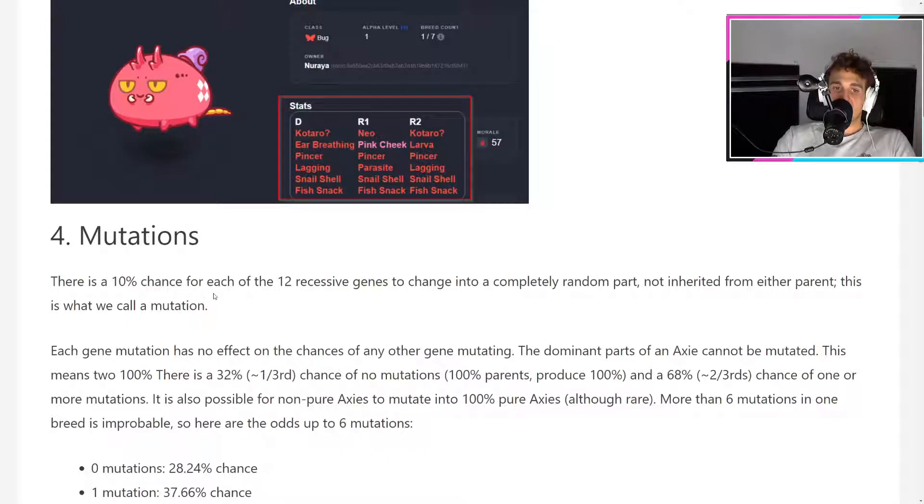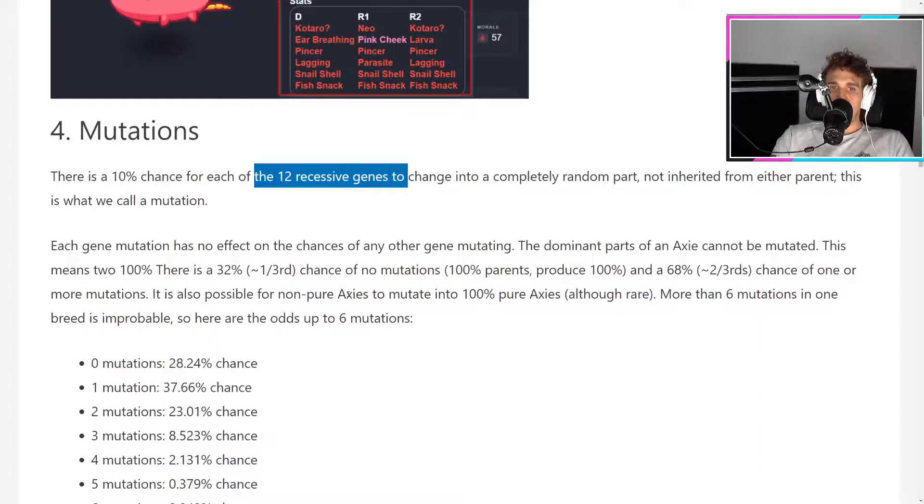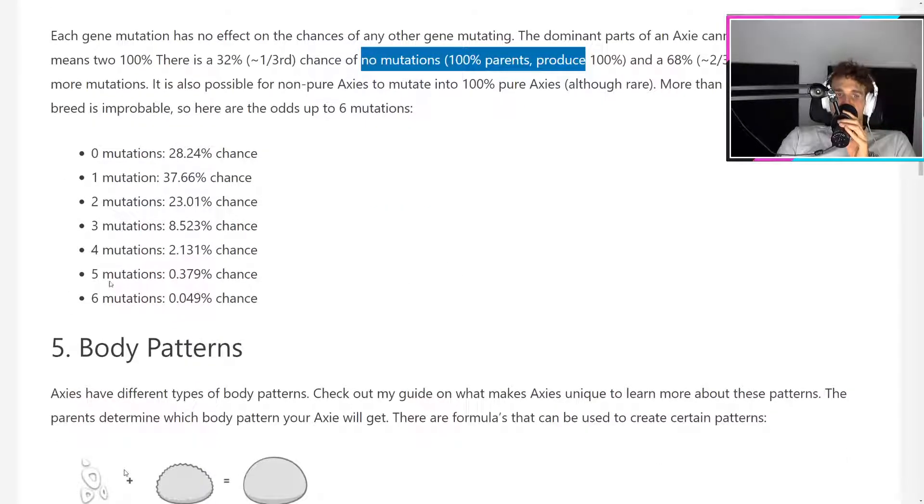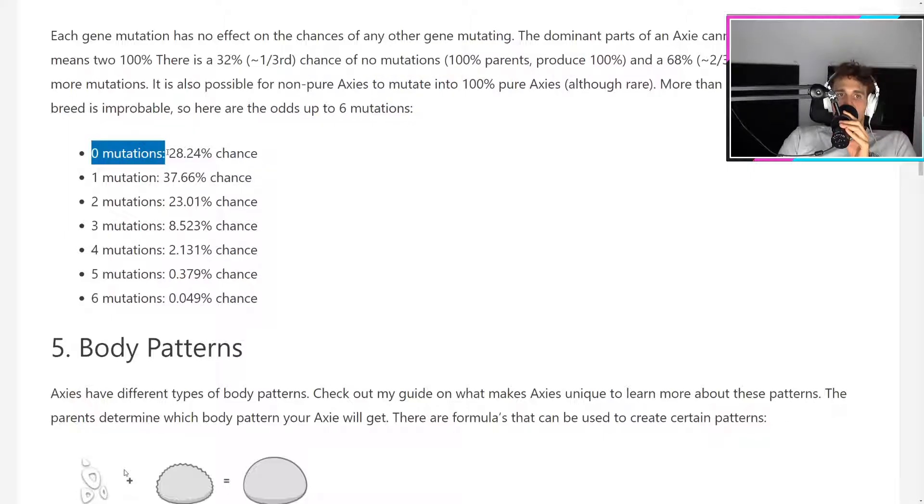On mutations: there is a 10% chance for one of the recessive genes to change into a completely random part not inherited from either parent — this is called a mutation. Each gene has no effect on the chances of other genes mutating. The dominant parts of an Axie cannot be mutated. Overall, there is a 32% chance of no mutations. Six mutations is a very small percent chance — really, really low. Getting three mutations is possible, but more than six mutations in one breed is improbable.